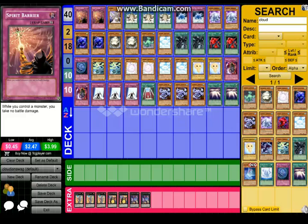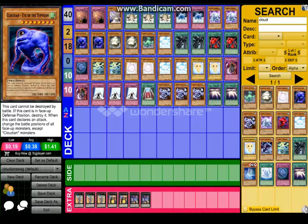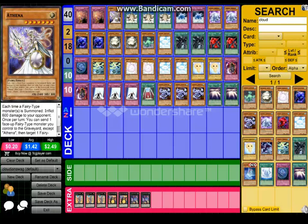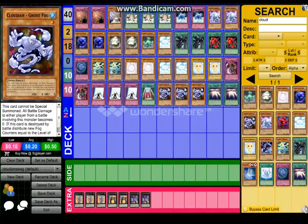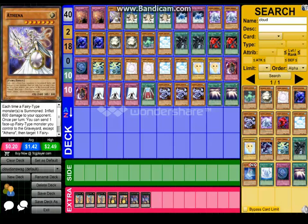You need two Spirit Barriers because you can't take any battle damage, but they're really good to use. And you need one Athena because you never know — you might need some backup if Eye of the Typhoon fails, just in case. She's a good pickup to have, plus she's a fairy and most of the cards here are fairies. Well, except Ghost Fog, but he's a fiend.